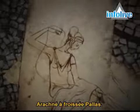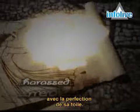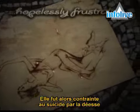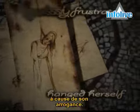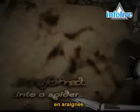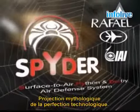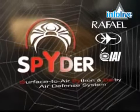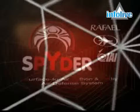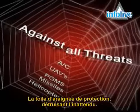Arachne enraged Pallas Athenae, the goddess of war and craftsmanship, with the perfection of her weaving. And so she was driven to suicide by the goddess for her arrogance. But taking pity, Athenae transformed Arachne into a spider — the mythological projection of technological perfection. The spider web of protection, eliminating the unexpected.